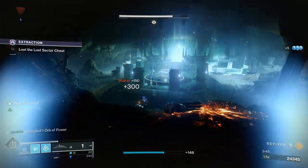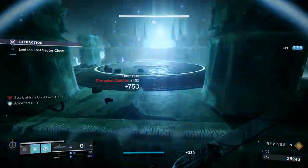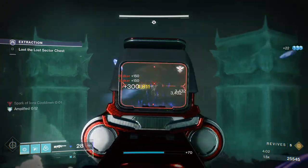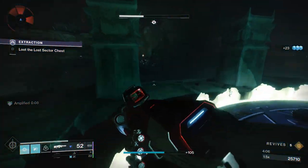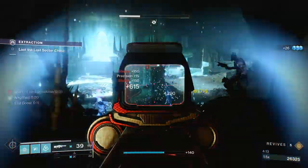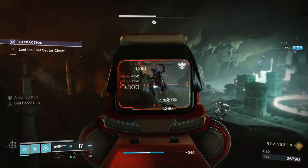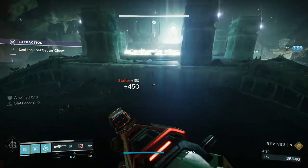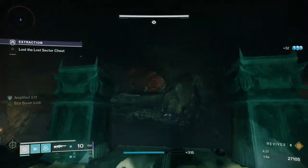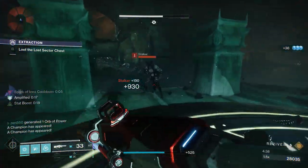Obviously there are two other classes - Titan and Warlock - and non-Invis Hunters. If you're on Hunter, don't run this if you're not doing it on Invis. Titans and Warlocks, you're going to have to employ that strategy. When you stand on the panel, more ads are going to keep spawning. It doesn't really matter too much - I feel like you only need to do that rotation about three times, because the third panel seems to charge much faster than the other ones. I only sit on there for about five seconds per rotation, and as you can see, we only did it twice and we're already done.